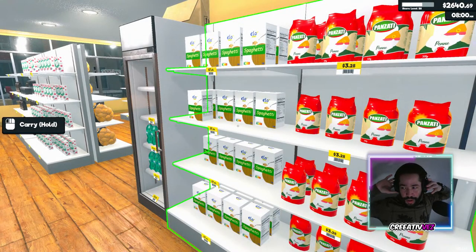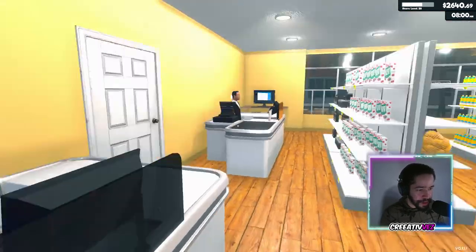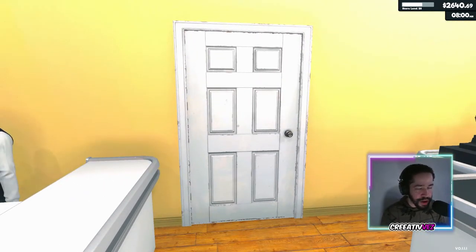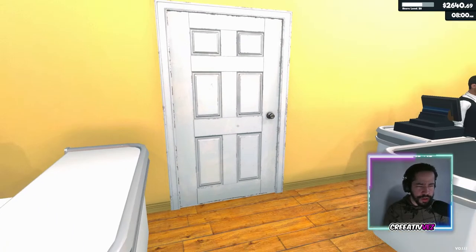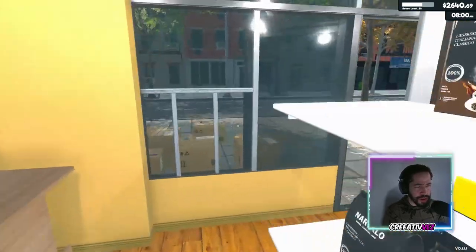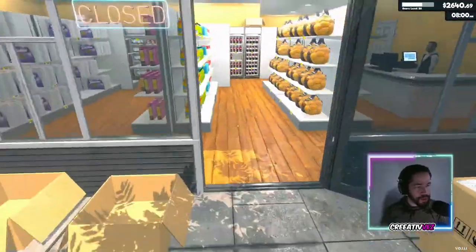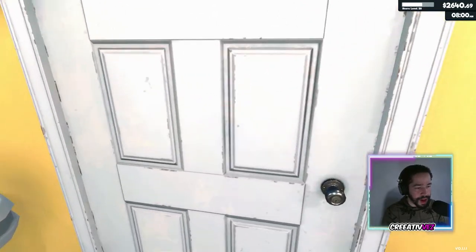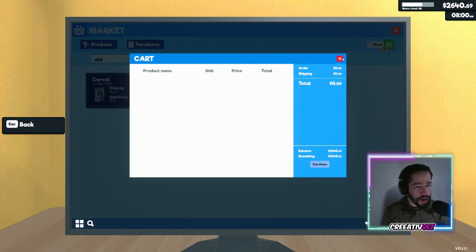Ladies and gentlemen, welcome back to my YouTube channel, I'm Creative. In today's video we are going to be playing Supermarket Simulator. We have some good news — we got this brand new door that is part of the extra storage. It's a second storage, so we have two storages. We have this one over here and supposedly this one, but it's locked. We're going to go ahead and buy it.